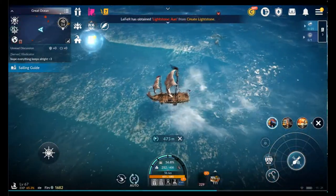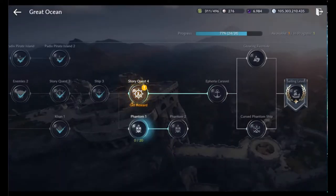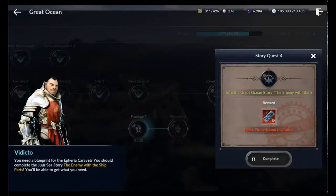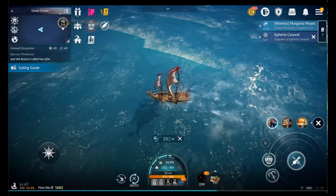I realized that was Path to Power unlocking Story Quest 4. Once we build the ship, it's going to unlock the rest of the stuff. I haven't been in here in so long. Now let's speed on our way to the dock. Here we go.